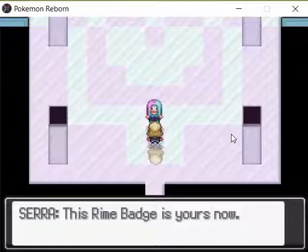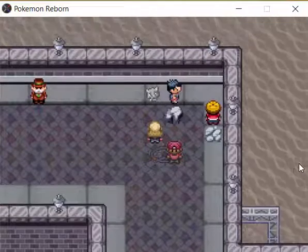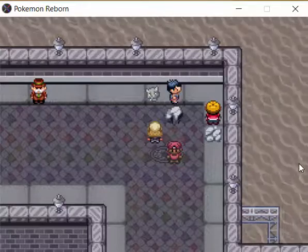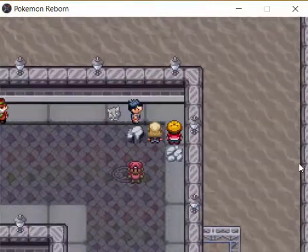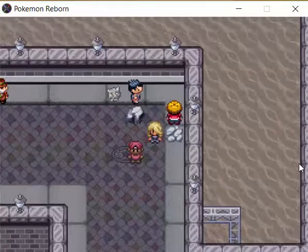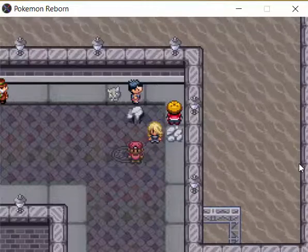I'm now going to show you where you can encounter the Burmies, so stay tuned for that. One important thing about getting a Burmy is that you need Headbutt, because they're only in Headbutt trees. The easiest way to get Headbutt is with the Skitty in Sixth Lagoon — you can get it here. It could also be Pachirisu, which would be unfortunate. But these three Pokemon are available in Sixth Lagoon and it knows Headbutt, around level 11.